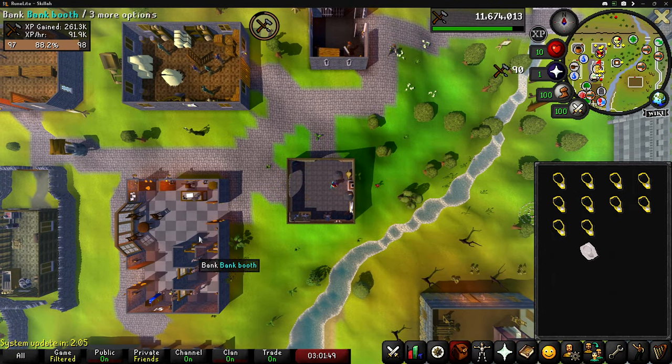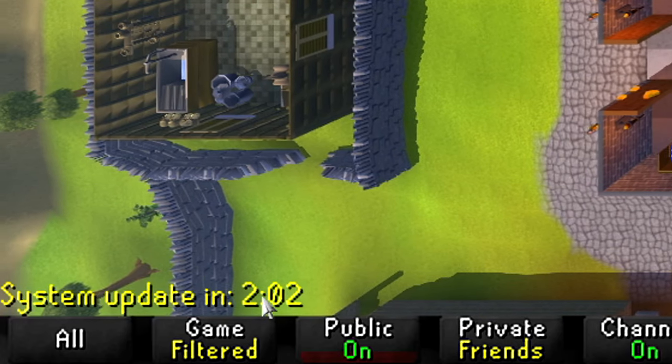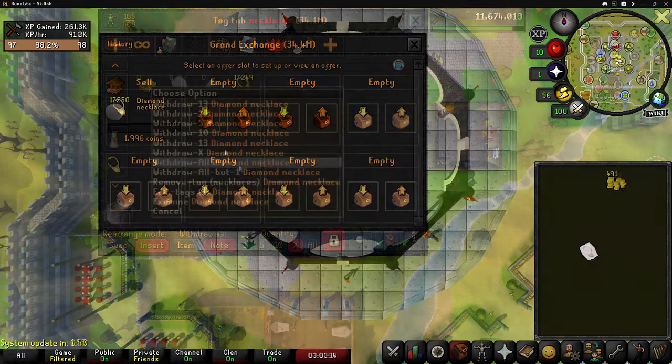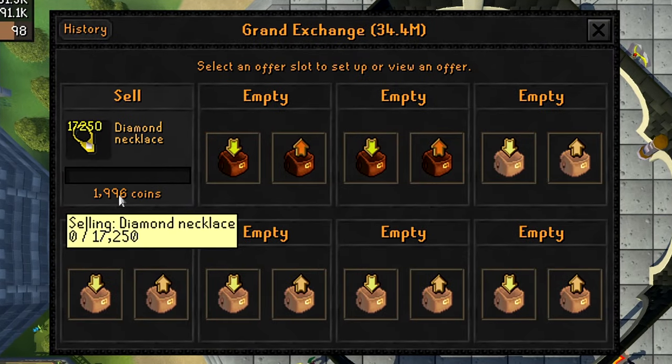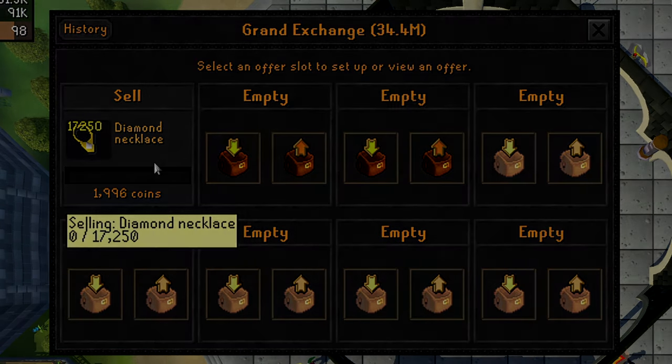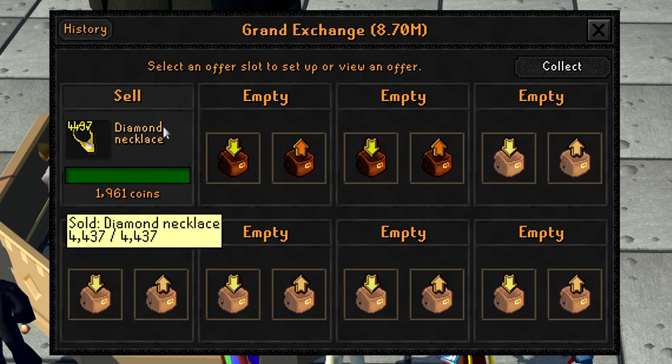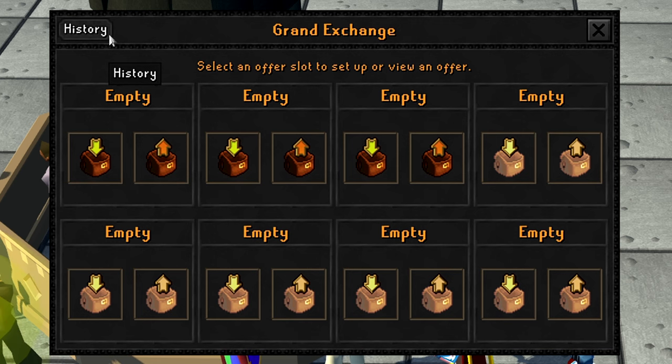We're done just in time — there's a system update in about two minutes. Let's grab these necklaces and run over to the Grand Exchange before we get booted. The sell offer is in for 1,996 GP. It's currently 4 AM so I'm going to sleep, and all of the necklaces have sold — it took two days and I had to change the offer.